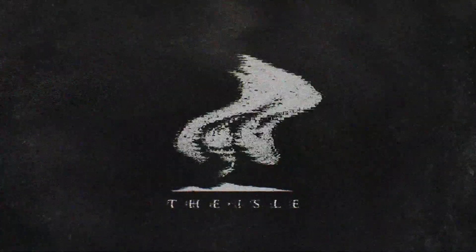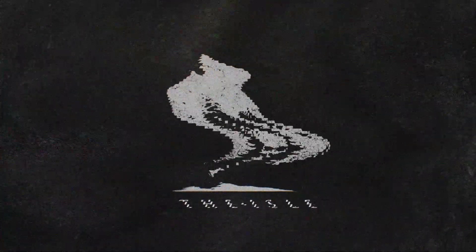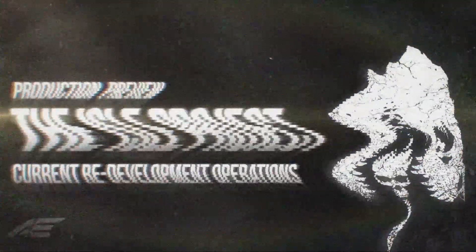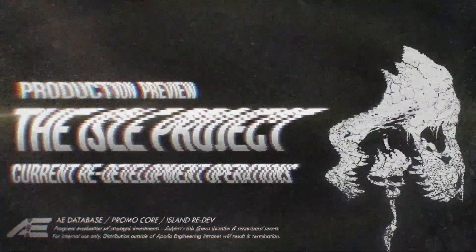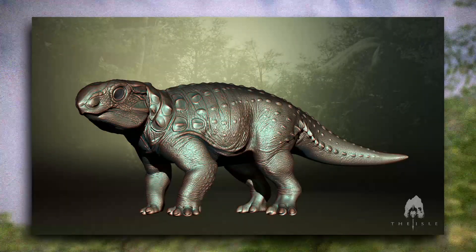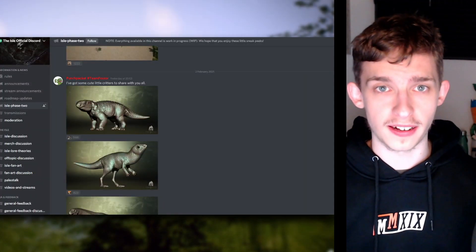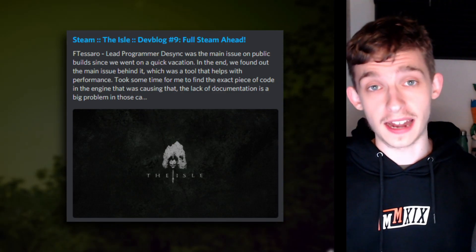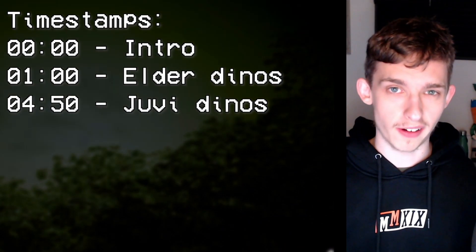Today everybody, I have some incredible news regarding the Isle of Rima, and the updates that will be coming — subsequent updates to the Isle of Rima. Today I'm focusing on a specific topic: Elder and Baby Dinosaurs, which were just announced in the game's Discord server. The Elder ones were announced in a development update published at the end of January — a January dev blog — where they shared all the Elder models they've been working on.